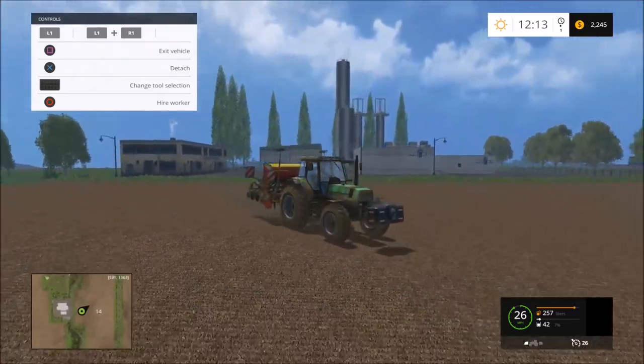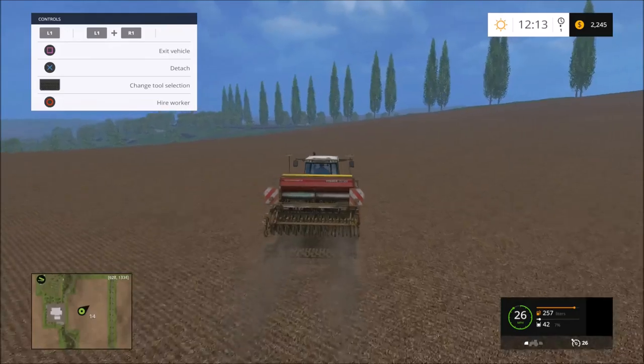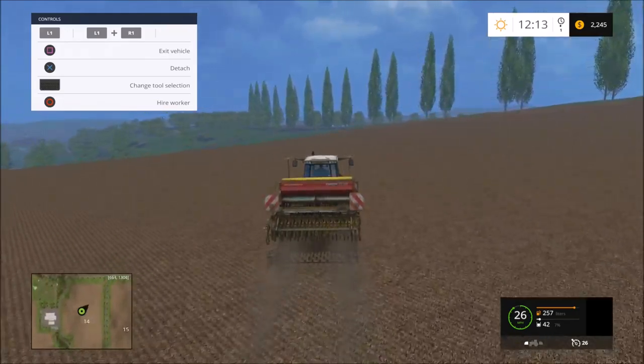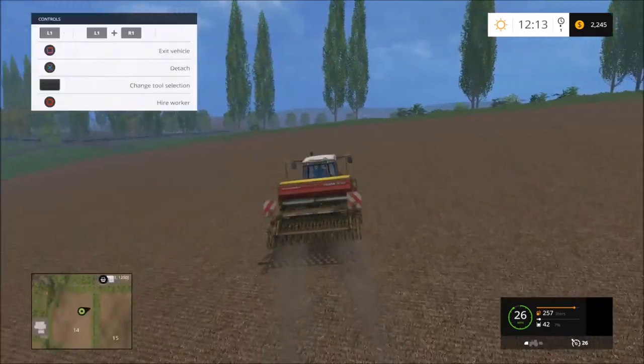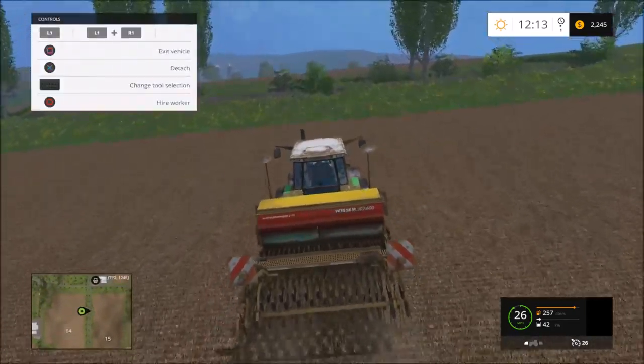There are some big buildings in this game. We're down beside the biogas plant - it looks like a little baseball field there on the left hand side of the map. You could probably get down to that and have a look - but that's a story for another day.